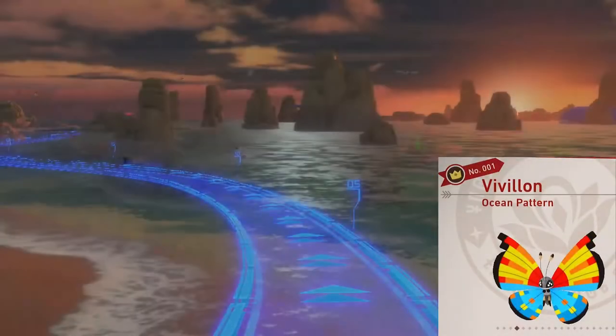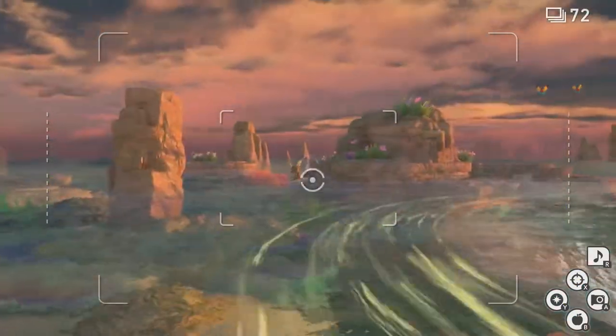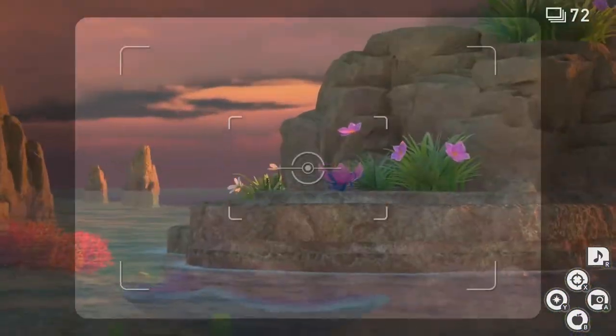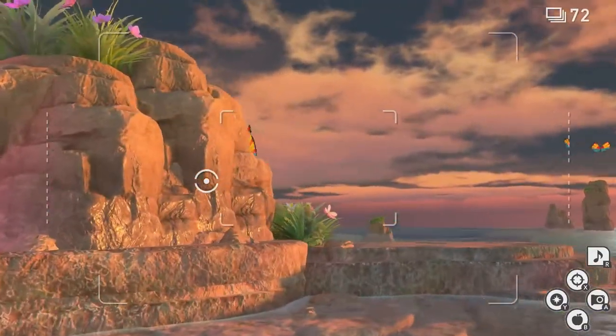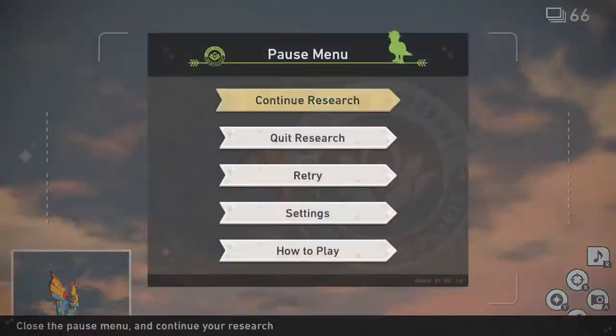Ocean Pattern. This one's going to be done at the reef in the evening time. We're going to head on over to the Whirlpool. Once you come here by the Raichu, take a look to the right — there should be a Crystal Bloom. Throw a Lumina Orb at it, then turbo boost. You'll see Vivillon appear. Take a picture of it, then quit and submit.